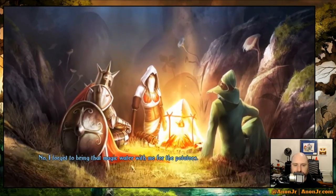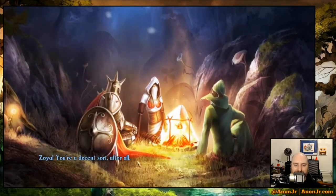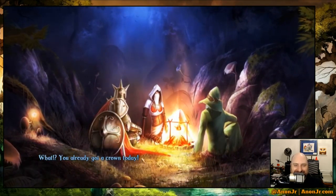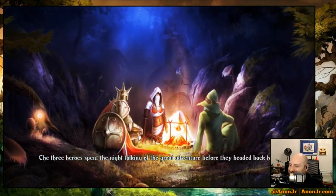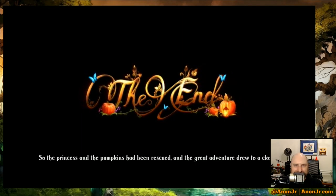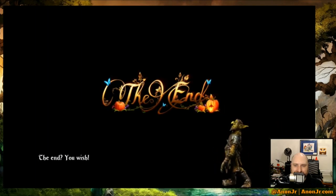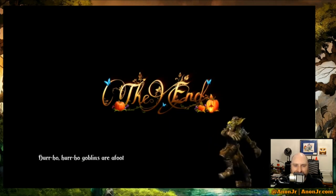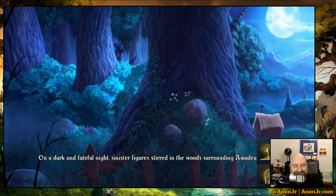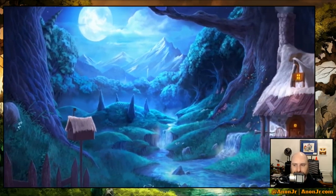I forgot to bring that magic water with me for the potatoes. That is an actual arcade. You're a decent sort after all. It'll cost you five gold. What? That is a real thing right there. Three heroes spent the night talking — this is feeling like a D&D match — before they headed back home. So the princess and the pumpkins had been rescued and the great adventure drew to a close. You wish — we got a surprise. Goblins are up! On a dark and fateful night, sinister figures stirred in the woods surrounding Amadeus' cage. So it looks like we're just going to launch right into the next one. That works.